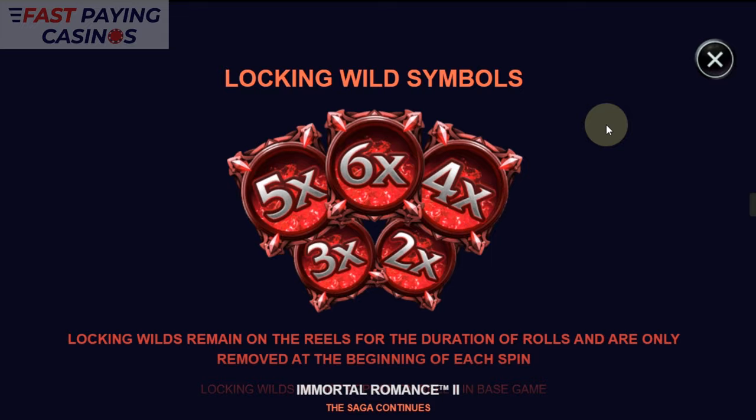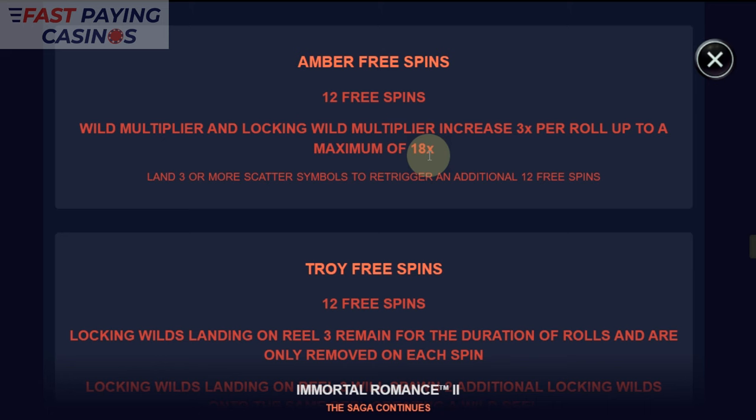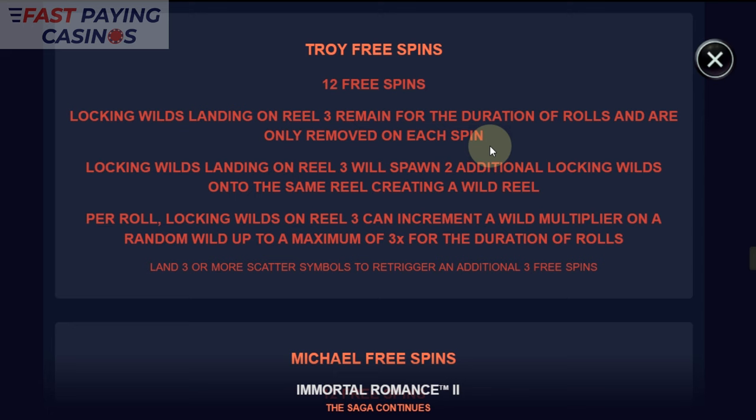There are Walking Wild Symbols. Scatters pay — I think it was 200x for 5 scatters if I remember rightly. 25x for a certain number, and 3 free spins for 3 scatters. Wild and Locking Wild Multipliers increase 3x per roll up to a maximum of 18x, and you can re-trigger it.